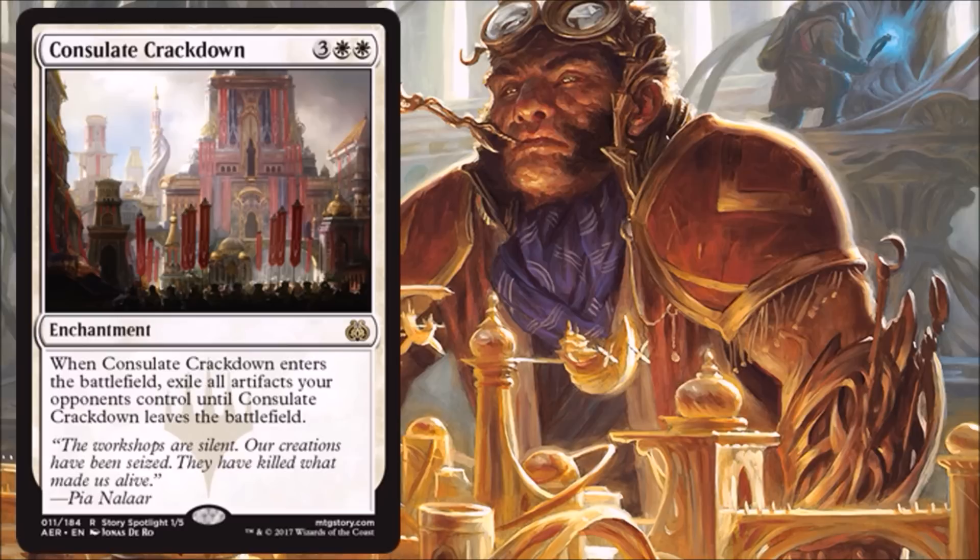Consulate Crackdown — this is a great sideboard card in a lot of places and phenomenal in Limited. I'm probably not starting this in my main deck; I want to see what my opponent is doing first, but there will be many times you'll sideboard this in and be happy it's there. In Standard, I think this will be in Standard sideboards for a lot of decks — Boros decks can run this easily. It'd be really good in a vehicles mirror matchup. And in Commander, it's also cool because there'll be plenty of artifact targets — no doubt.